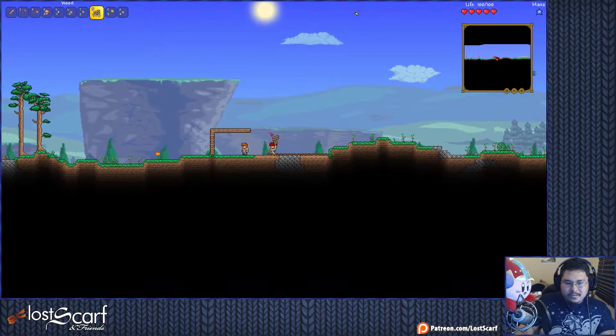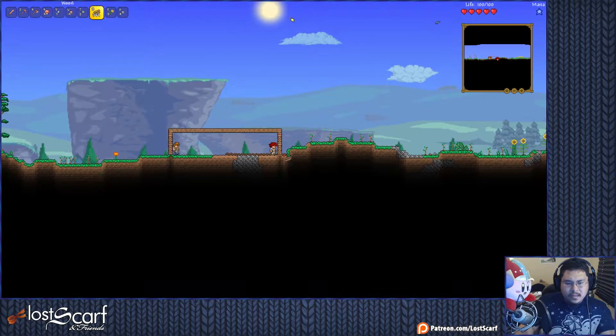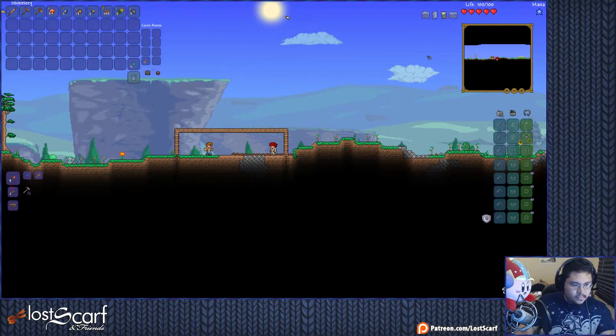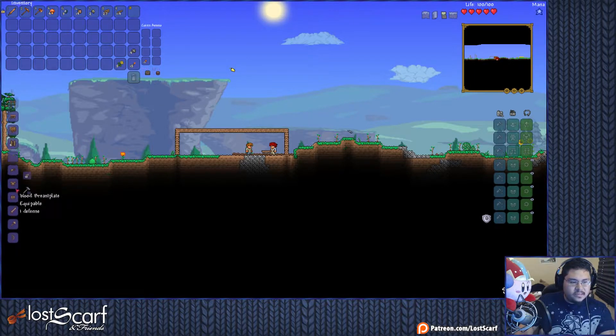And now we're gonna make a bench. First make some torches really quick. And now make a workbench. There we go. And with that we will make the armors, of course — helmet, body armor, and the leggings. And of course a bow. And some arrows. 100 arrows for now is good enough. Put these on.